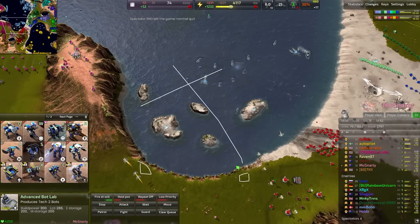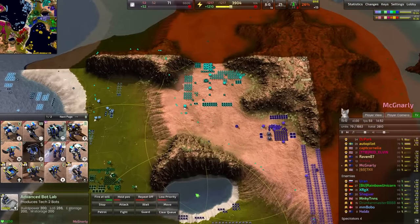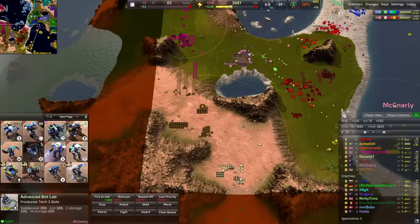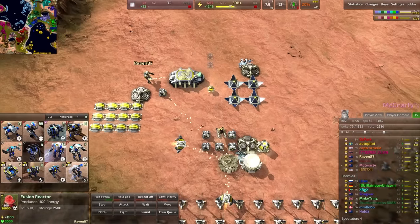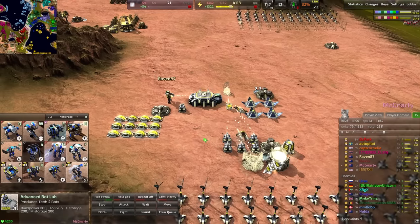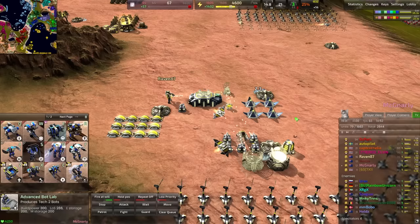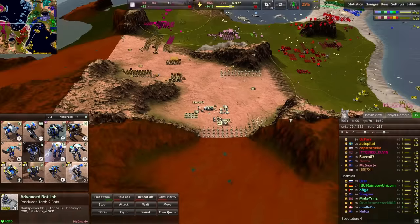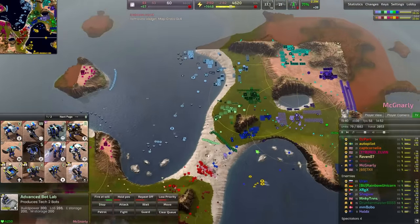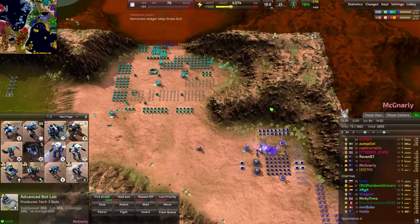Bulwarks do a decent job as well but not quite as effective, so you have to be careful and definitely include a couple of shields to make sure you're safe. Meanwhile, Maces are the play of the game right now for Raven 87, who is playing in the backline and going for fighters while also going for that bot lab across the map. Interesting decision. Certainly I feel like we should commit to the push on the other side of the map rather than splitting it both ways.